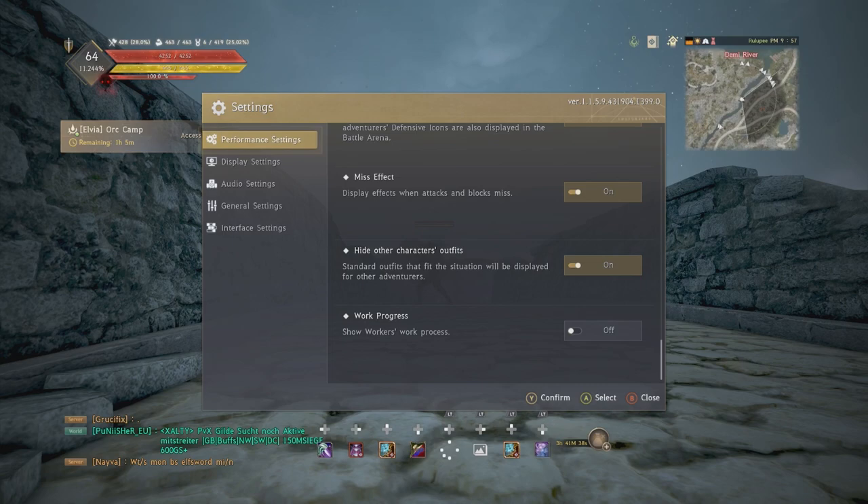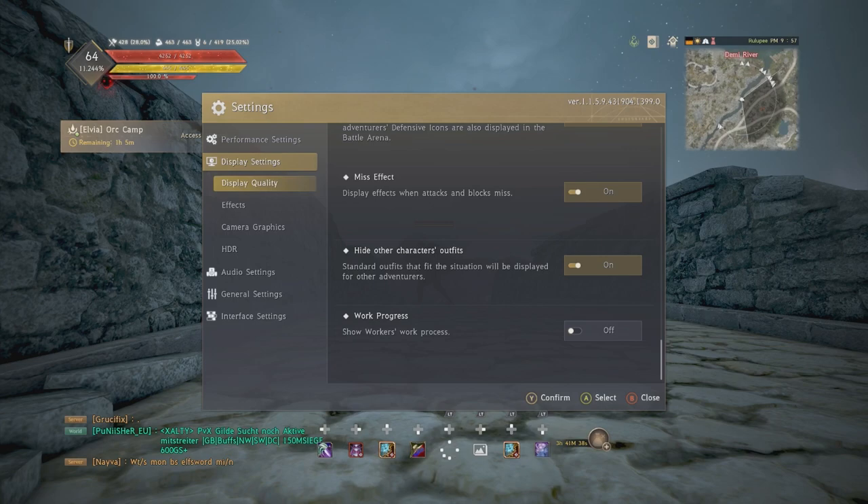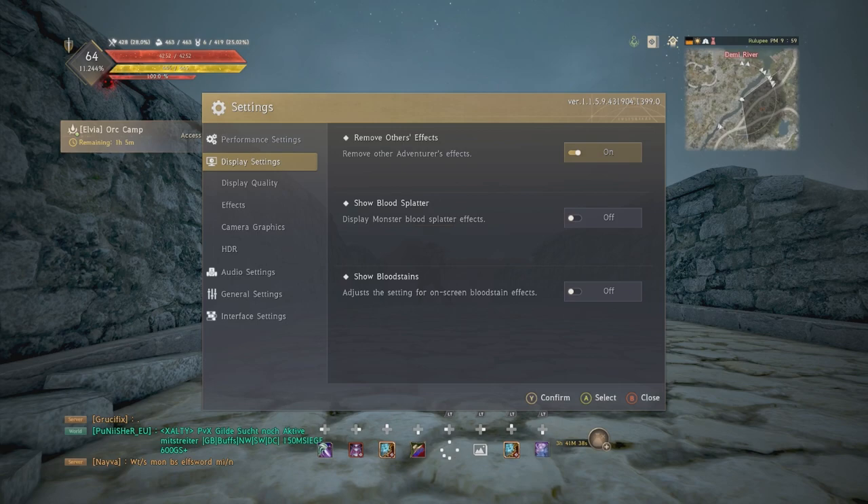Display settings: display quality — I have all these turned off, especially the last two. You don't want your screen flashing and going red. If you're PvE only and want the immersion, go ahead and turn them on. But this first one here — remove other adventurers' effects — you actually want to turn this on when you're doing world bosses, large-scale PvP, or if you're in a place where there's a bunch of people doing skills.